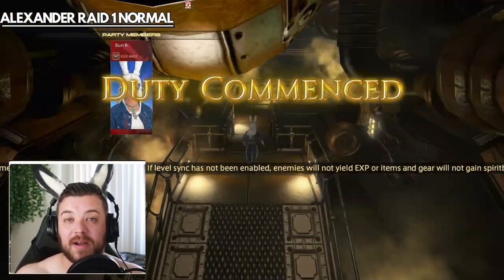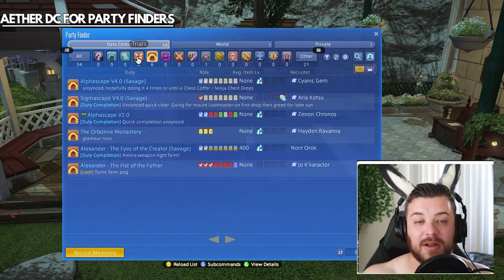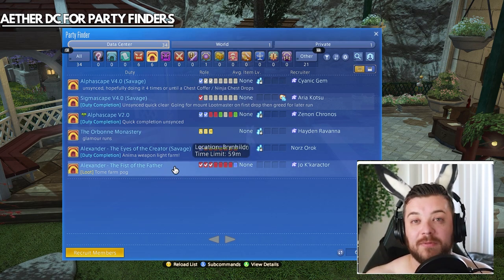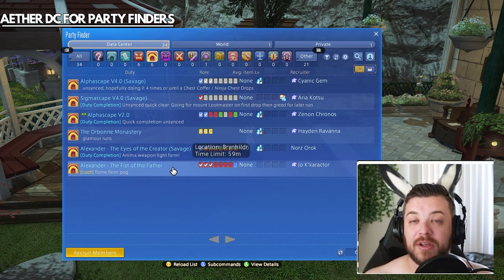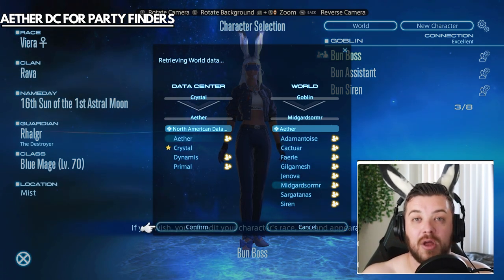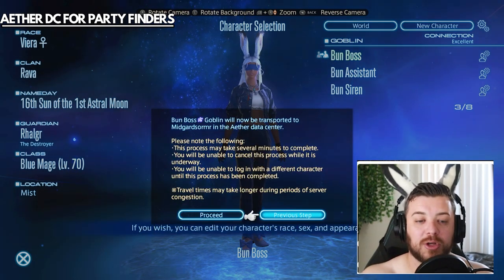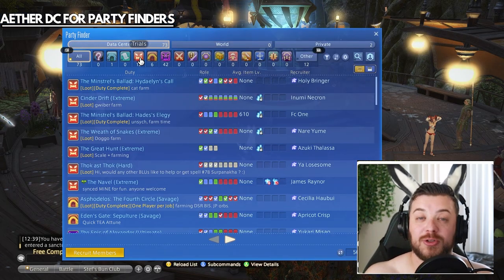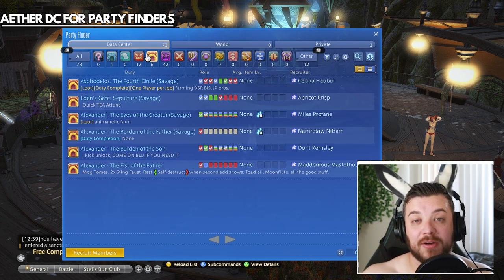For the super secret Party Finder tip: go over to the Aether Data Center if you're on North American, as they have Party Finding down to an exact science. I myself am on Crystal on the Goblin server and find there aren't as many Party Finders available. Aether is known as the Raiding Server, so their Party Finder menu is far more active, and many people travel there just to Party Find. So if you're newer to the game but do have Blue Mage leveled, I'd say go to Aether and look there for Party Finders.